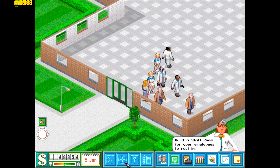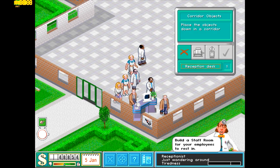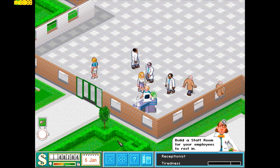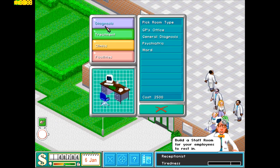Let's hire a receptionist and put down the receptionist desk here. Let's speed things up a bit — there we go, that's already number one. All right, let's do our diagnosis rooms.